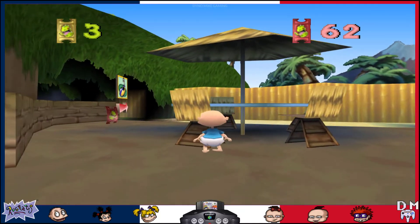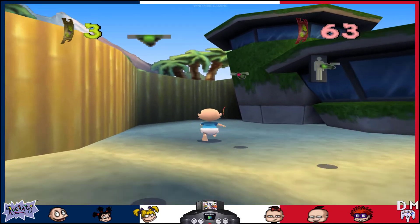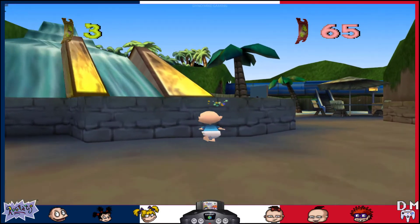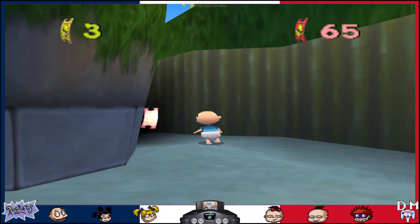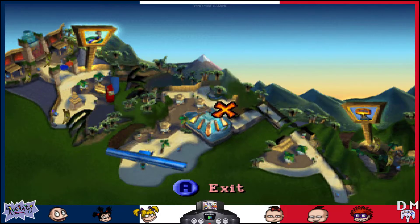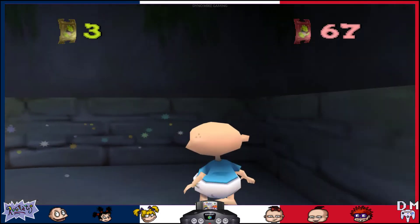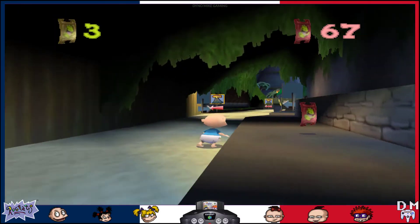Look at this aesthetic here. Of course, I'm a baby, so I can't reach these chairs or anything. Look at that water — beautiful. Another ticket. So that's 66 red tickets; I've definitely got a nice amount.